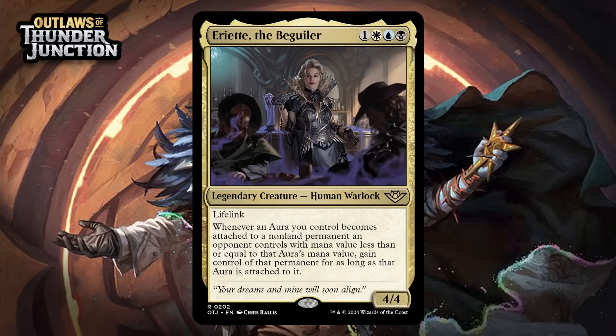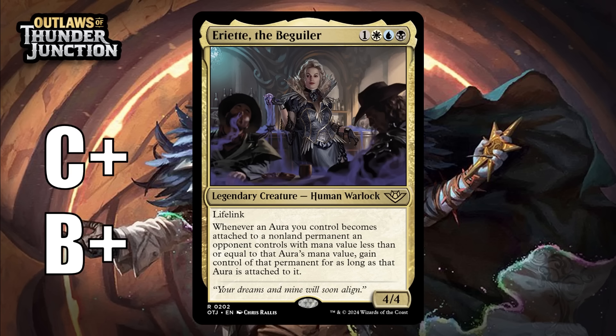Next up, it's Arriet the Beguiler, which for one generic, a white, a blue, and a black, is a 4/4 legendary human warlock at rare. It's got lifelink. Whenever an aura you control becomes attached to a non-land permanent an opponent controls with mana value less than or equal to that aura's mana value, gain control of that permanent for as long as that aura is attached to it. The ceiling on Arriet is kind of insane — all of your auras become potential mind controls, and even if Arriet goes down, they don't get the creature back. Only problem is, this set doesn't feature a heavy aura theme, so actually pulling that off isn't super likely. She probably needs a build-around grade — if you can get her going, she's completely insane, but when you can't, she's a hard-to-cast 4-mana 4/4 with lifelink, which is probably just a C because of the mana challenges. She's not really worth splashing for unless you end up with like three auras that are decent, at which point she kind of skyrockets up to a B+. You really only need to pull this off once for her to be worth it.